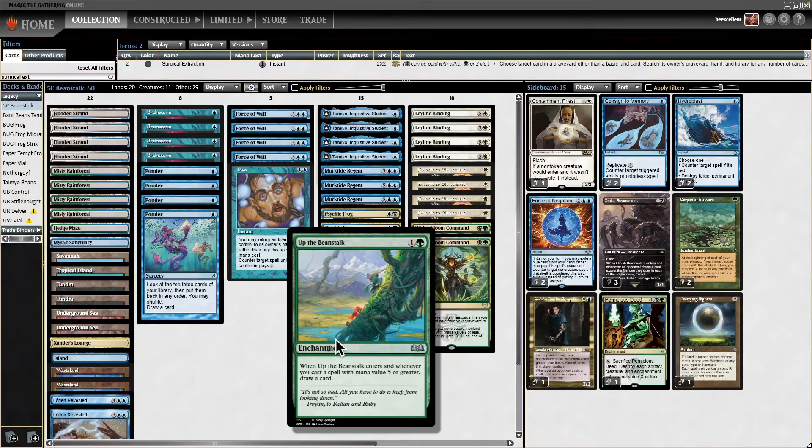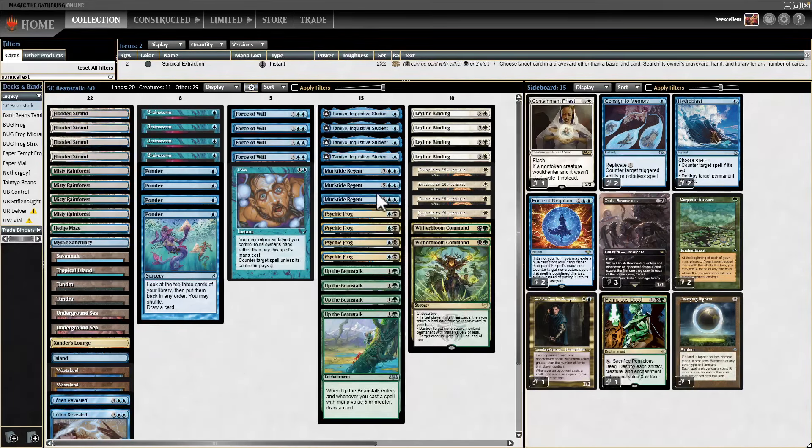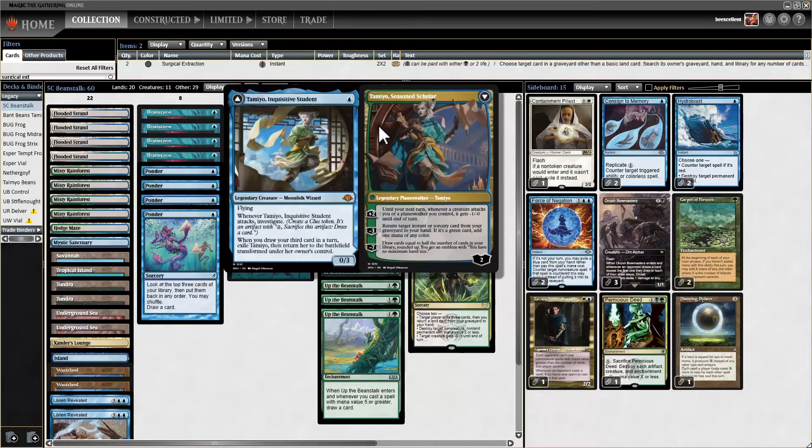Grief has been banned and Rescaminator is no more. So today we are going to be leaning heavy into the engine of drawing cards with Beanstalk, with Psychic Frog — which somehow evaded the ban — and with Tamiyo, Inquisitive Student, who has been flipping and winning so many games for me.